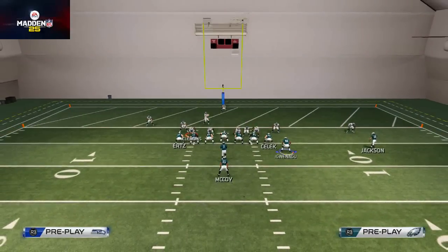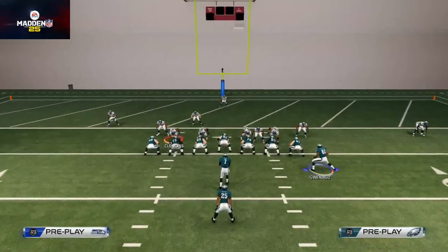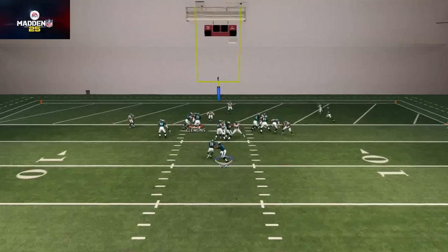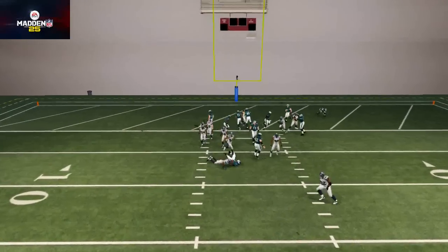Another thing you could do is flip the play. By playmaking the run to the right, we actually flip it and motion this fullback over. It should take away the key — and now we're able to take away the key and punch it in with Michael Vick.